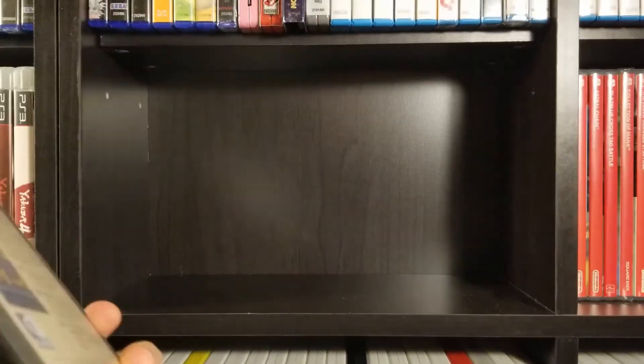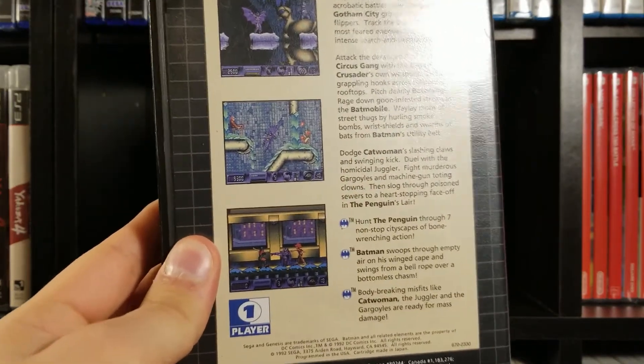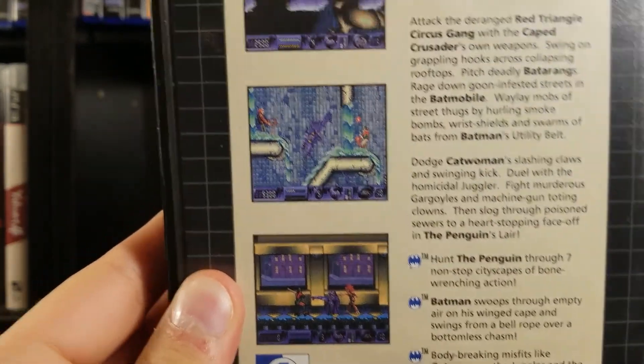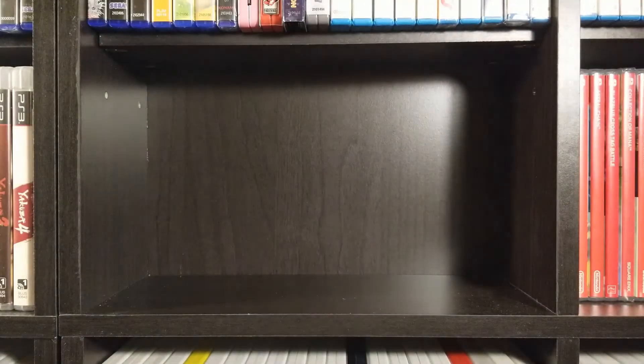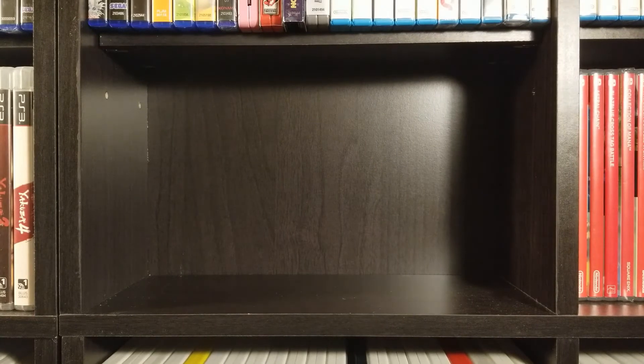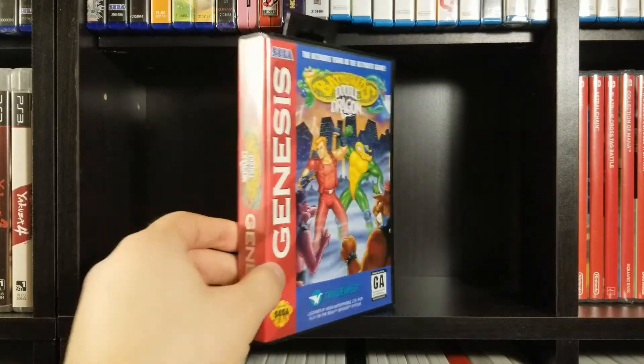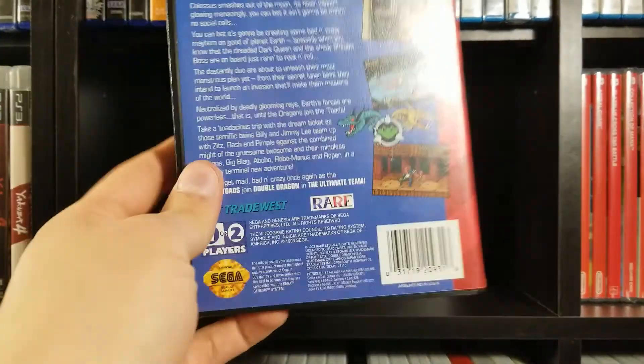Batman Returns — there's a really good Batman game. I think Batman Returns is a really good 2D side-scrolling brawler on the Super Nintendo. I don't think it's the same game over on Genesis though. There is a really good brawler Batman game on the Super Nintendo. Battletoads Double Dragon — this was one I got at a Goodwill for really cheap, and this is a pretty good game.